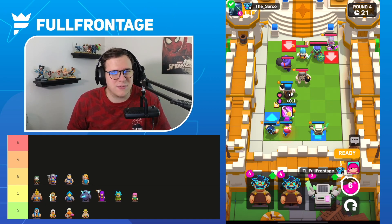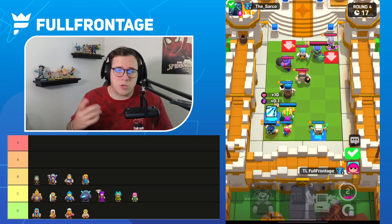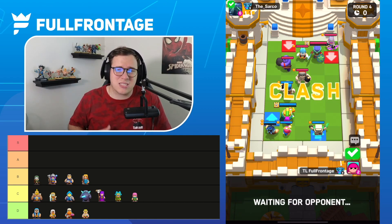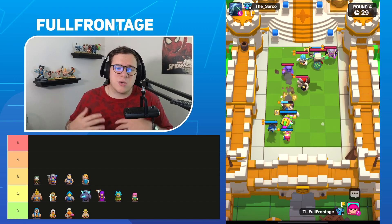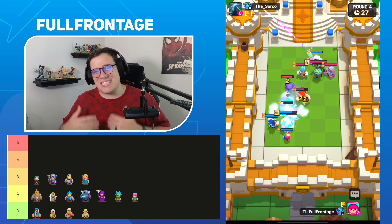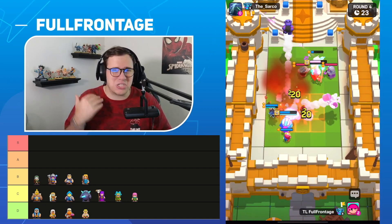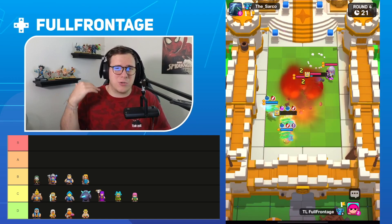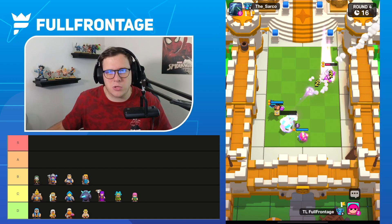A lot of people are sleeping on Valk a little bit. She's really good against Royal Ghost because if there's anything next to the Royal Ghost, the Valkyrie will be able to get the splash damage onto it. So Valkyrie is useful in that sense, but I still think there's something she needs to push her into meta relevancy. Right now she's extremely situational and really only good against the Royal Ghost.